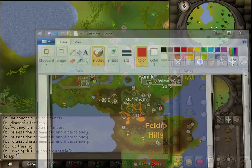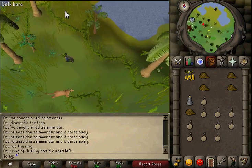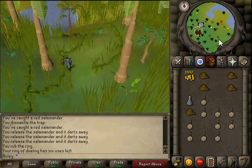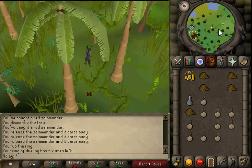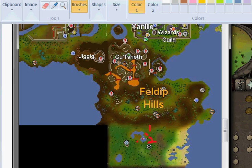Spot three is a little to the west. I'll be honest - I've never actually done this spot so I can't tell you exactly how to place your traps. It's somewhere around this area, probably a bit more south. I do not recommend spot three - it's the least efficient spot, there are obstacles everywhere. It's just awful.